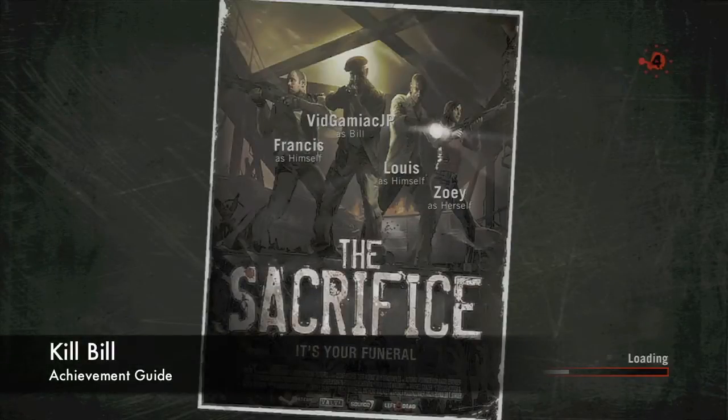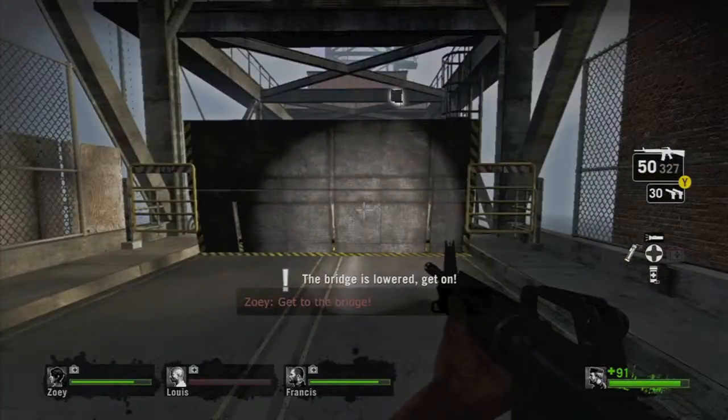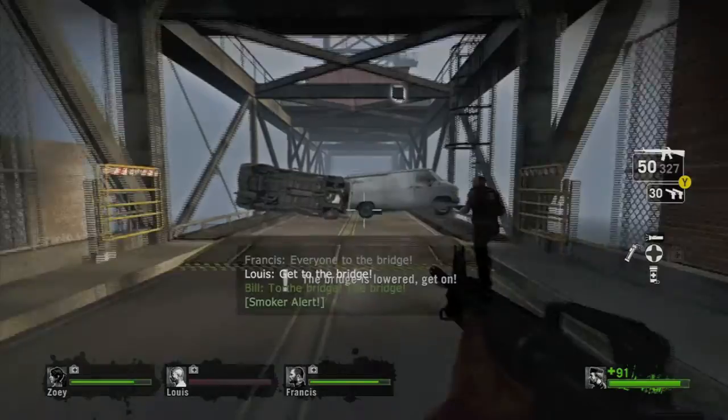Hey there everybody, it's John here from VidGaming. In Gunlock in the Left 4 Dead Sacrifice DLC, we're grabbing the Kill Bill achievement. What you want to do is play the port finale and you have to be Bill. After you kill the third tank, the gate is going to open.